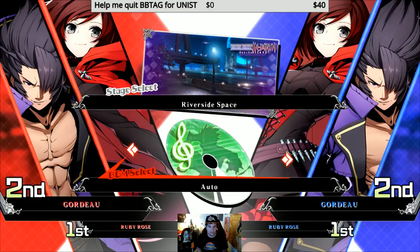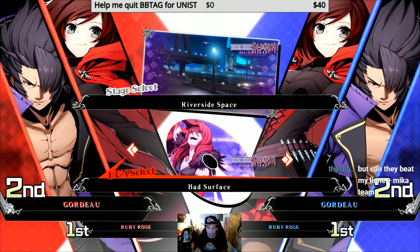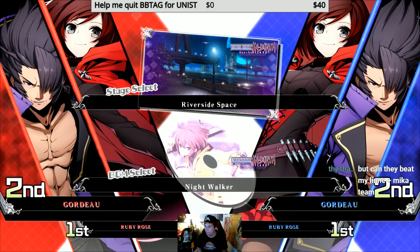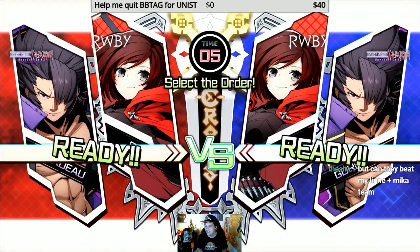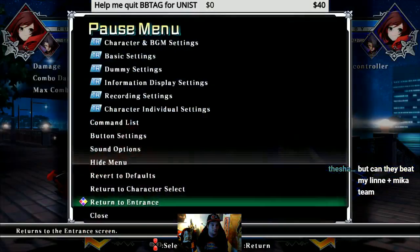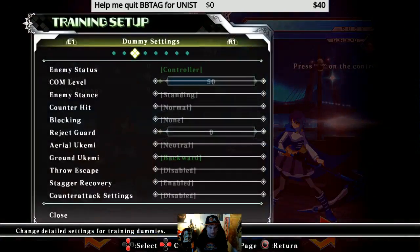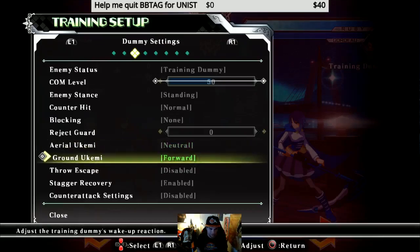Let's put one that's nice on the eyes — Riverside Space — and let's listen to the Linnae theme now that we were talking about it. Nightwalker's so sick. Can they beat my Linnae plus Mika team? That's the real question. Well after this you won't be a Linnae Mika player because you will have seen the light. Okay let's see what this is set up on. Oh controller? Yeah, that's right, we were at a tournament so someone was using it.